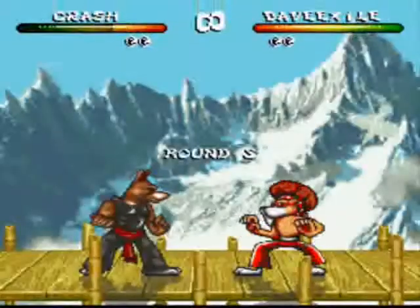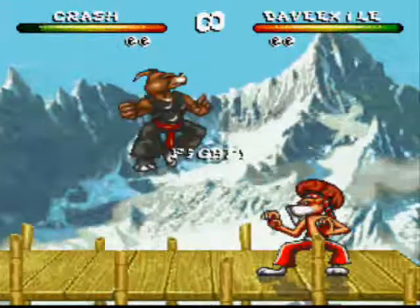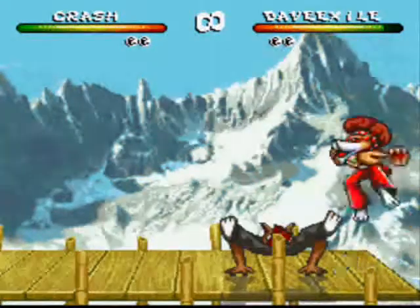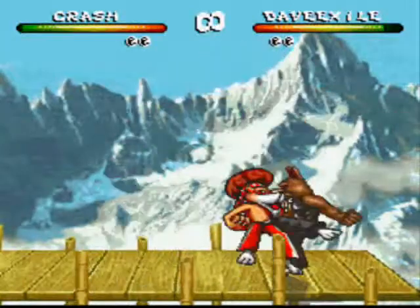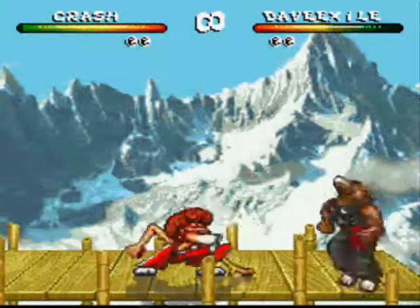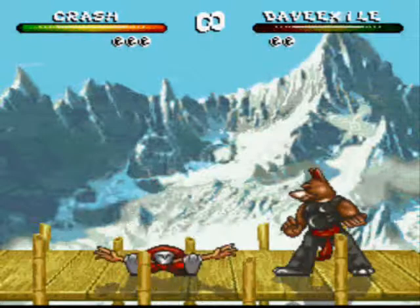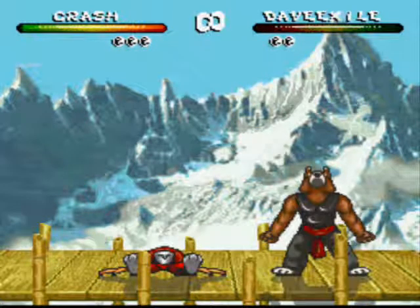We'll get him back. Just slam punch him. I should have told you guys: if you see Leon about to whip out his guitar, throw in a taunt. That way the move will just blow right by you and you won't be pushed back at all. It comes in handy.